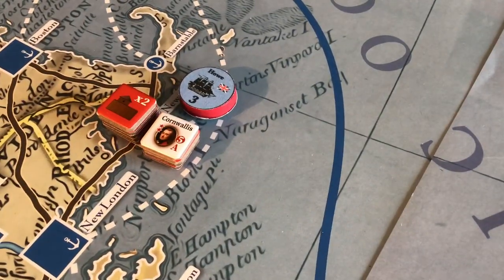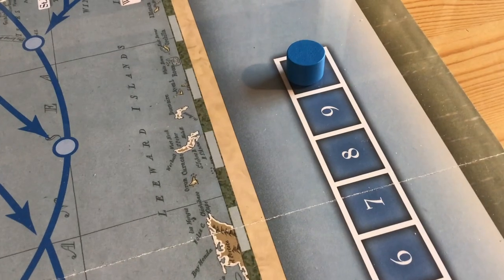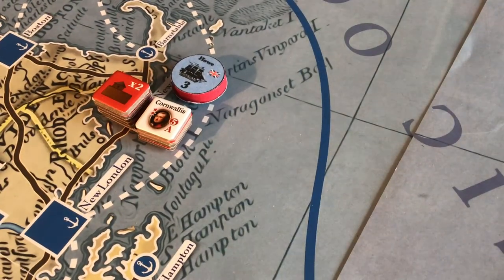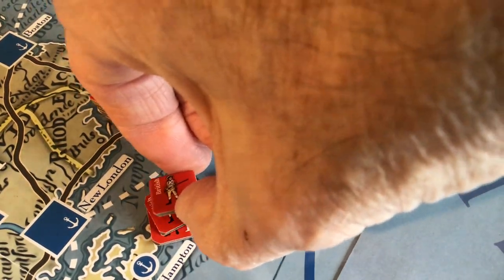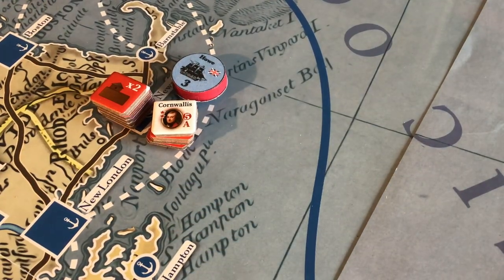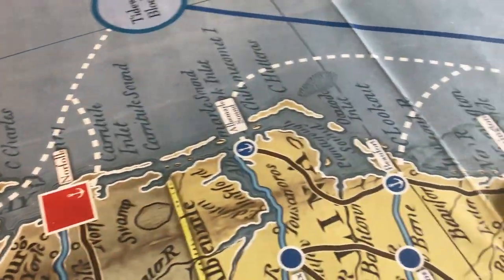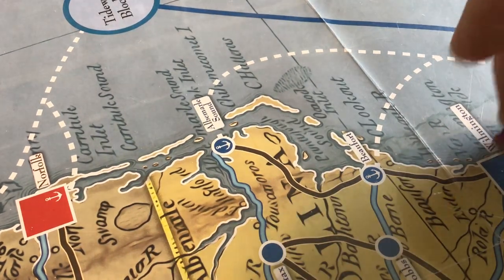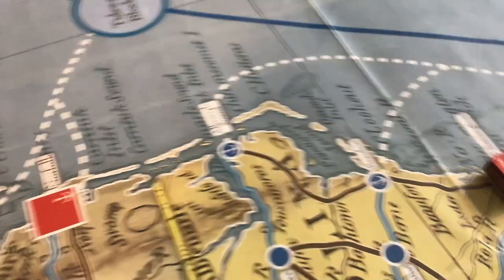I may regret this, but I think we're going to do a sea move. Cornwallis is going to move by sea, always keeping in mind the transport capacity for 1777 is 10. He'll probably use a good portion of that capacity — maybe all of it. He's got eight factors. Cornwallis is going to move by sea. Now, where to? The south for sure, but where in the south? Should he land at Wilmington? Sounds logical — he'd be able to activate this whole force. I think that's what we're going to do.